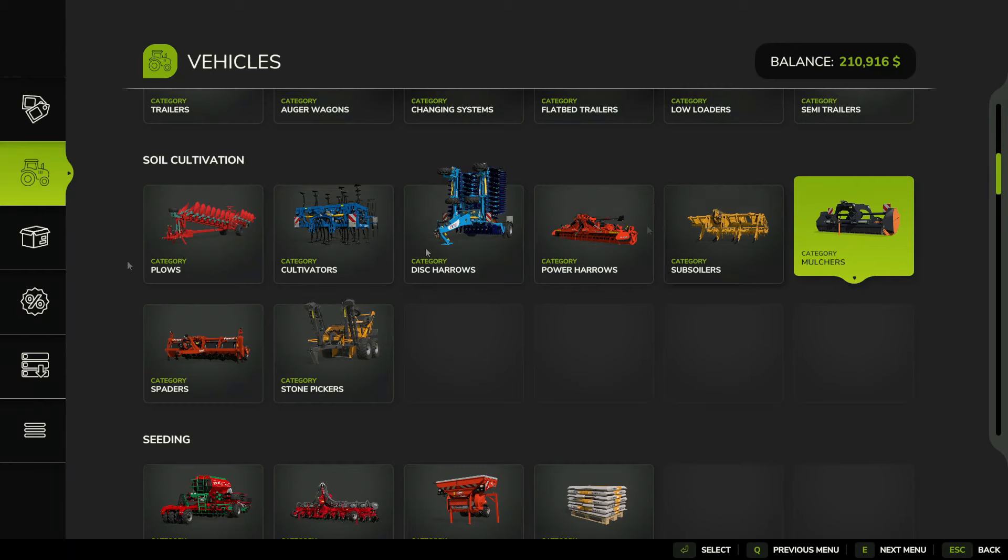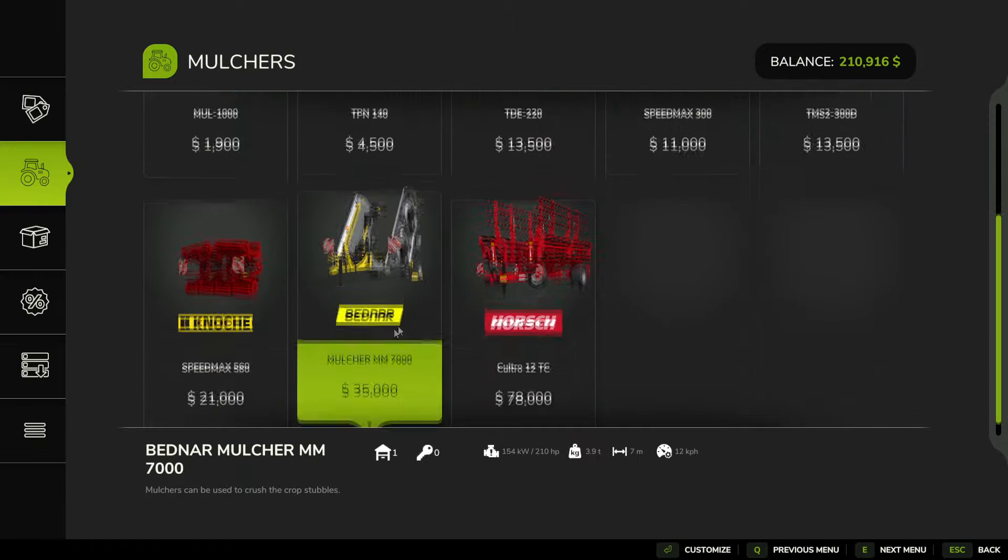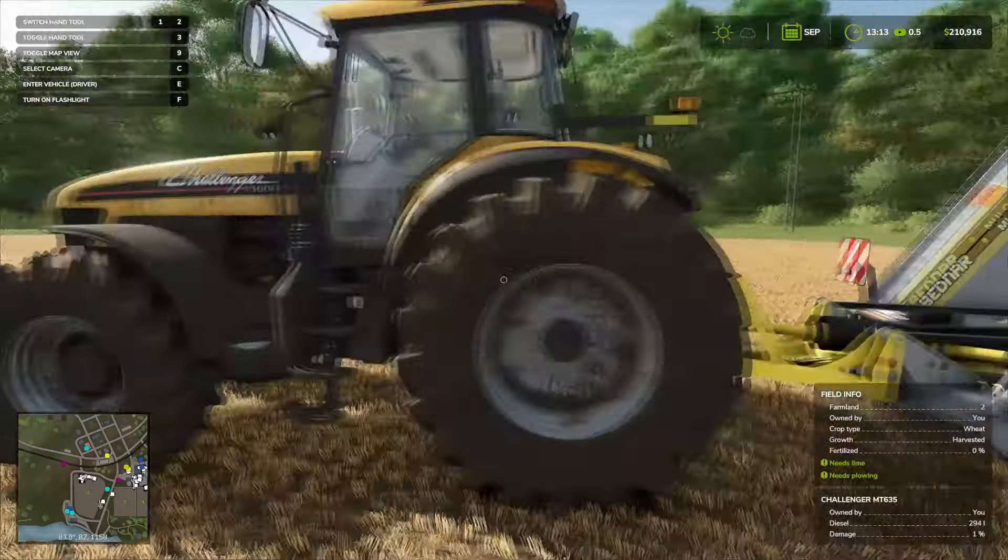Here it is on the purchase menu: sole cultivation, mulcher. You buy whatever you want — buy like this one. This looks like an airplane, and the other one is super expensive. This has a good width to it.